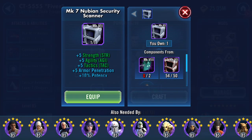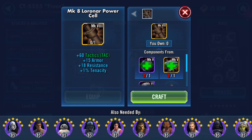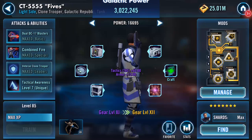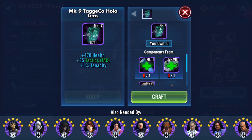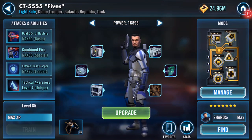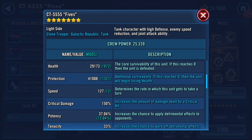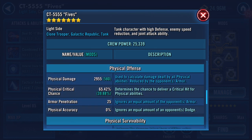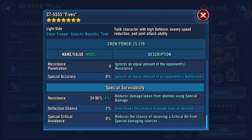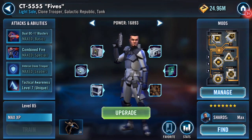I have one of these spare in the background, and of course this is also territory battle prep — we've got that coming up as well. I should have shown you his stats prior to putting all of that on. Wow, look at that — 41,000 protection. This is my Raid Fives.